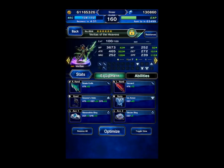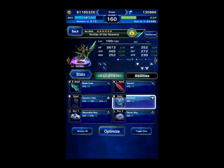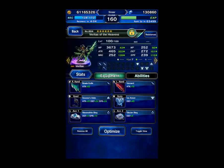Veritas of the Heavens is going to be a Chainer — he's not really for damage, he's only for chaining. You can use any Chainer you want. Veritas of the Heavens is not a popular unit; if you've got a different Chainer like Orlandu, Agrius, etc., any Chainer is fine. But we're going with Veritas of the Heavens because he can wear heavy armor, so he can wear Ice Armor — you can craft more of those for free — so you can get 100% Ice Resist pretty easily. And he's got a nice long Chaining ability that hits 20 times with Dual Wield, which is very convenient.